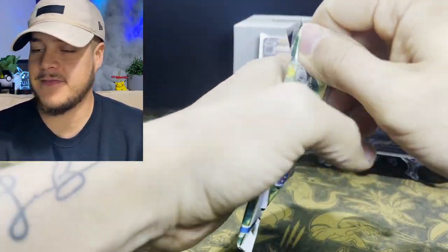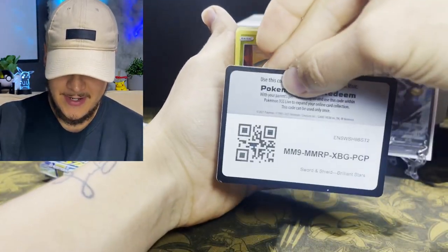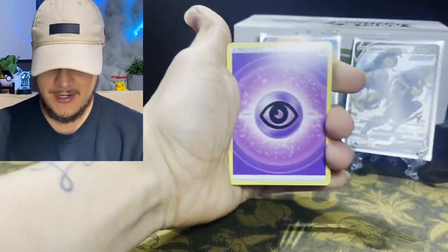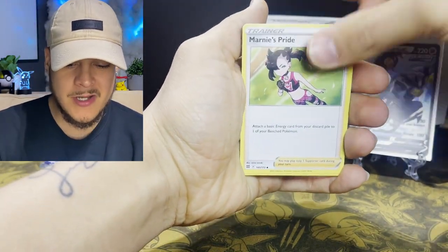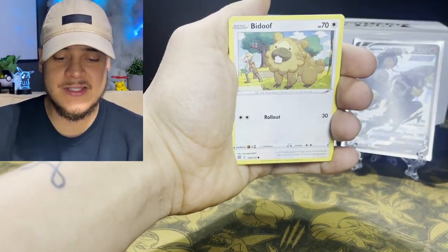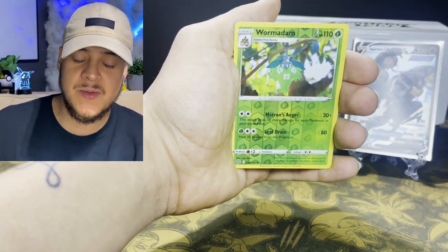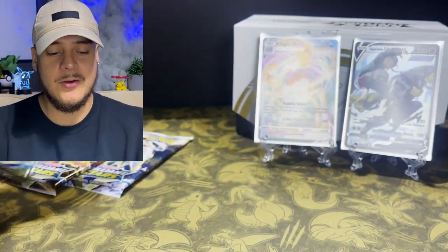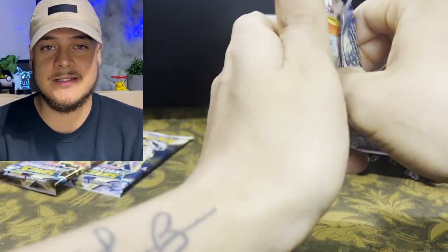Four packs left and we have not pulled a V Star card yet. We got psychic energy, Berries, Grotto, Marnie's Pride, Gible, Buzzwole, Hawlucha, Electabuzz V, we got the reverse holo Wormadam — and it looks beautiful — and just a Muk. Not bad. Three packs left.